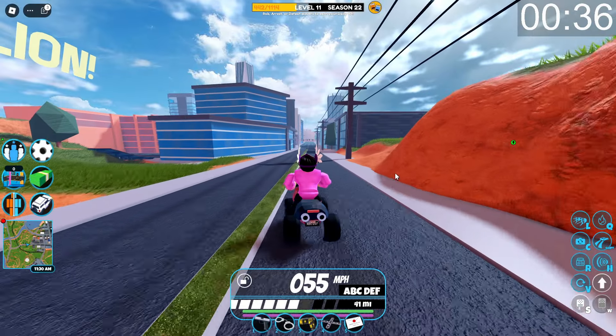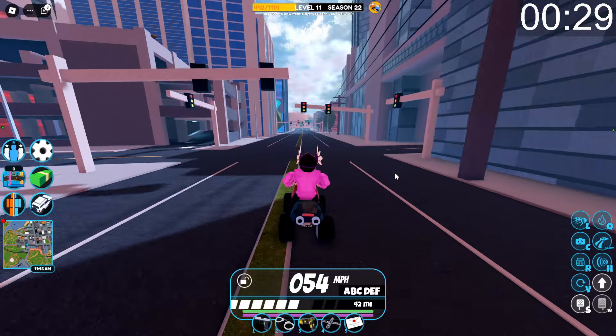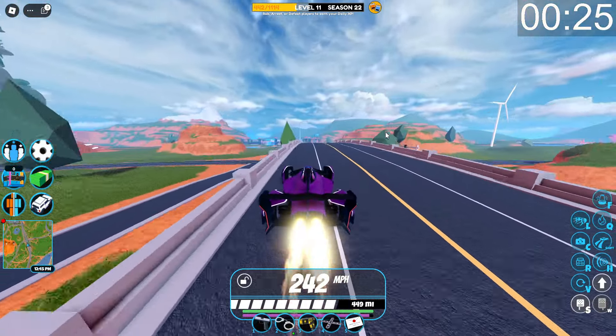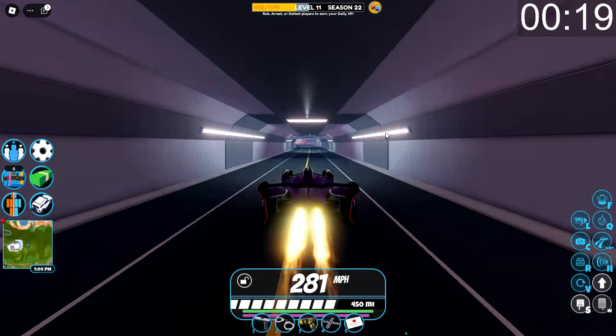Currently in Roblox Jailbreak there are over 108 vehicles in the entire game. The fastest vehicle is the Scorpion for $2,000,000 and the slowest one is the ATV for only $50,000. The ATV has a top speed of about 56 miles per hour while the Scorpion has a top speed of 423 miles per hour.